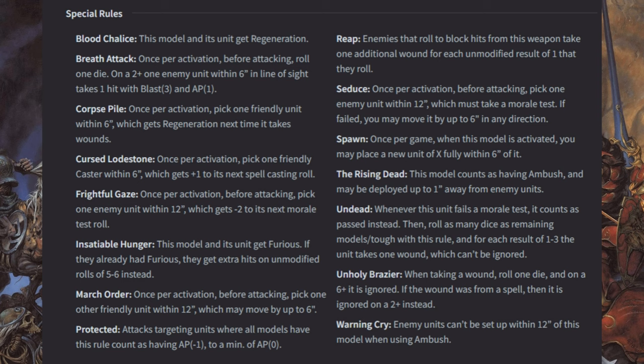Rising Dead: this model counts as having Ambush and may be deployed up to 1 inch away from enemy units. Undead: this is the big one for the army — whenever this unit fails a morale test it counts as passed instead; then roll as many dice as remaining models slash Tough with this rule, and for each result of 1–3 the unit takes one wound which can't be ignored. Unholy Brazier: when taking a wound, roll one die; on a 6 it is ignored, or on a 2+ if the wound was from a spell. Warning Cry: enemy units can't be set up within 12 inches of this model when using Ambush.